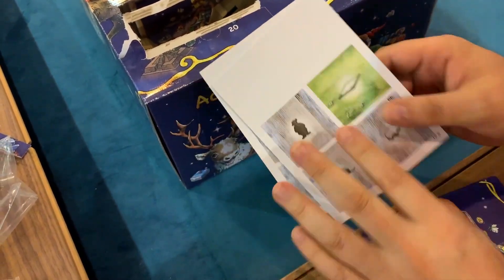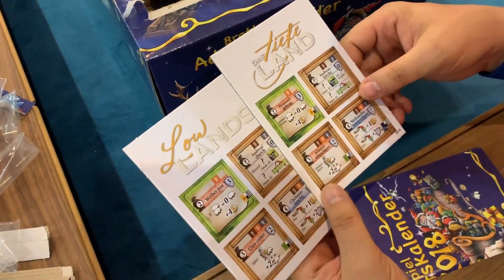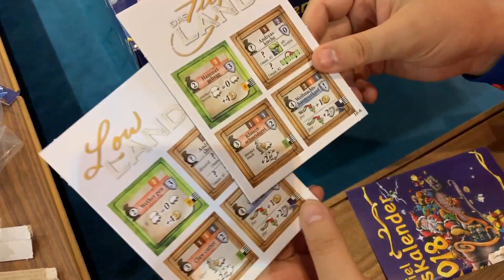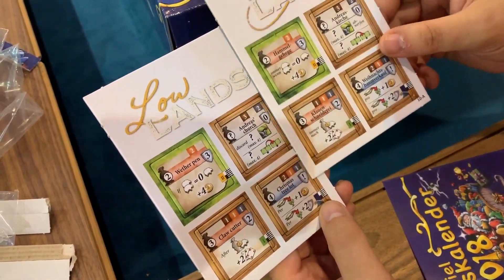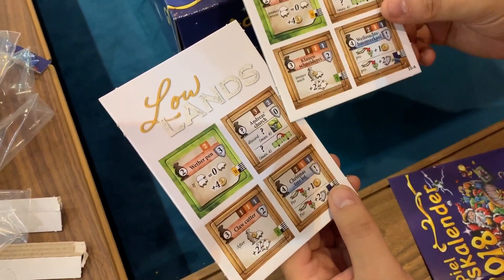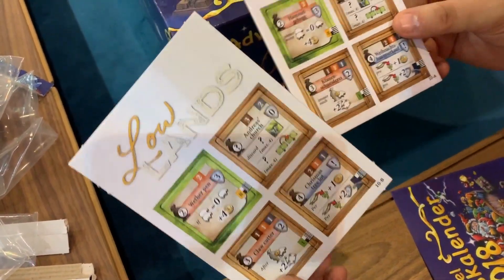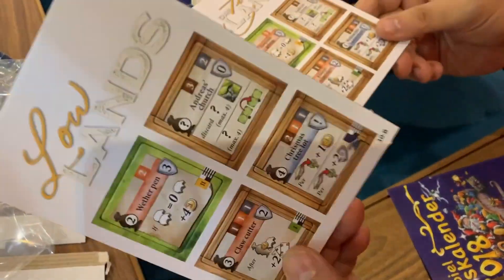This is from Lowlands — okay, this is interesting. It looks like they gave us two sets of tiles: a German set and a set of English tiles. That's actually kind of cool because we literally got two promos. I could give this to someone who has the German game and still have the promos myself.